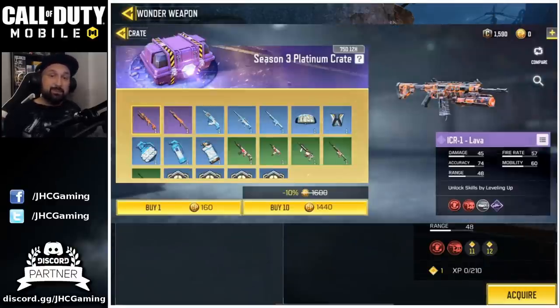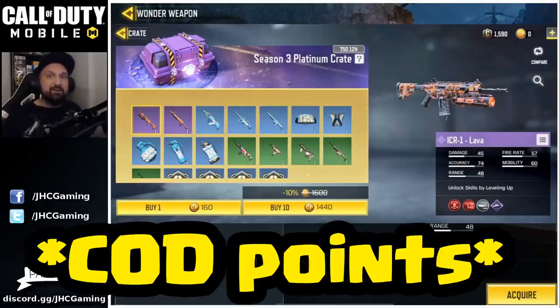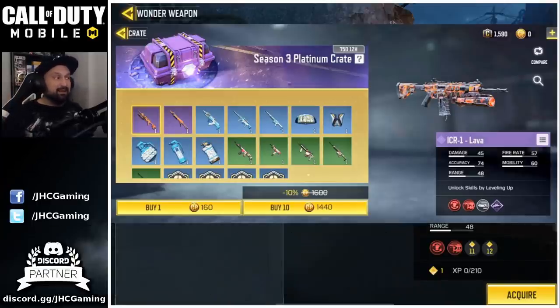Here are the Season 3 platinum crates — and once again these are the expensive crates, not 700 credits but 1,400 credits. Expect that you might have to pay hundreds of dollars just for one lava weapon, and you don't know which one you're going to get. Some YouTubers have had to pay thousands of dollars to get all the crate content because you keep getting duplicates when you only have one item missing.